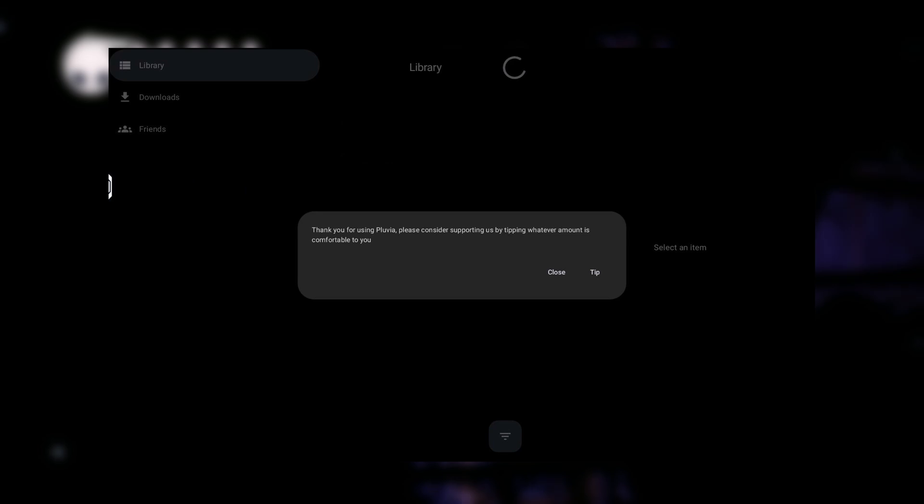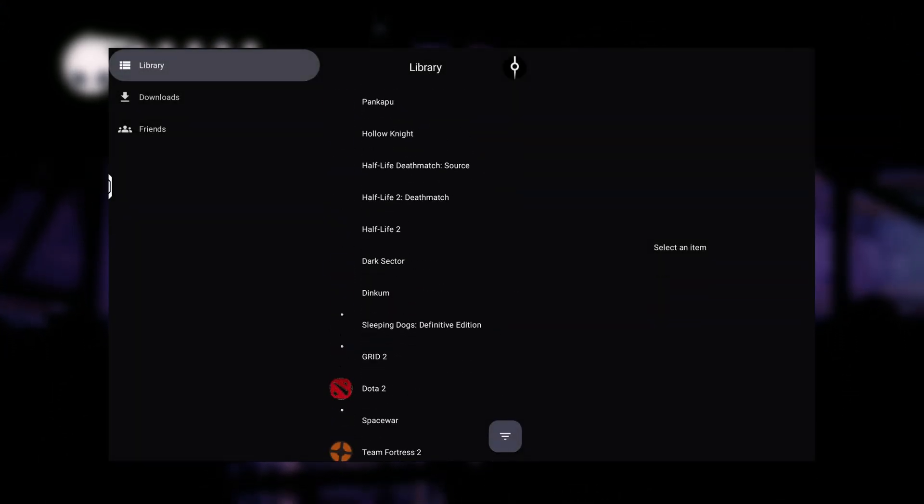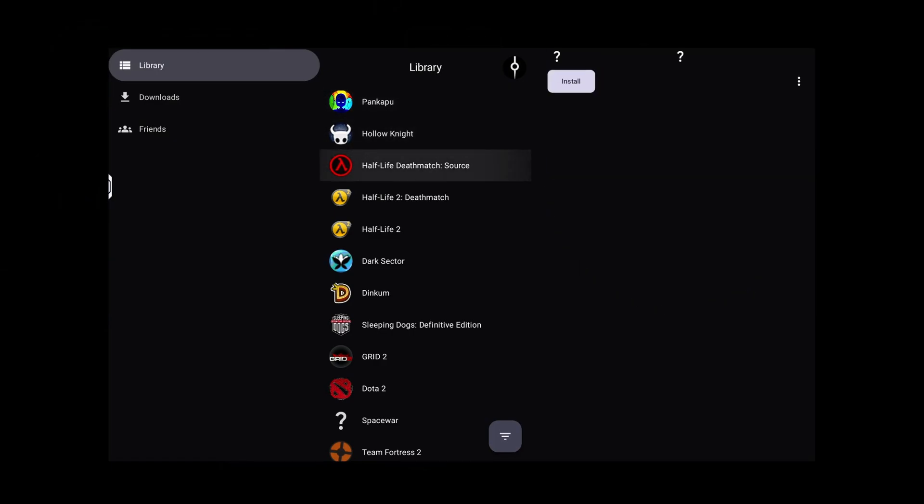Now you can see your Steam library inside the app. From here, you can now install games. So that's basically it for setting this up for the first time.